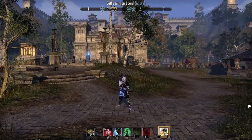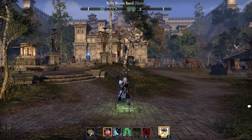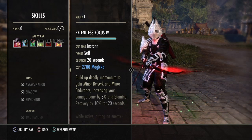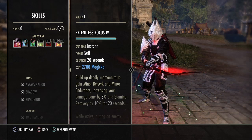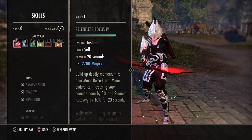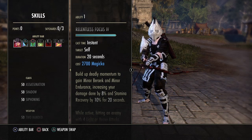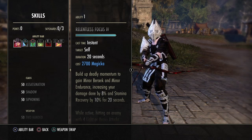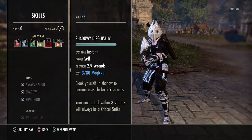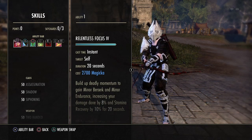Now Nightblade — I was very surprised, because honestly they did nothing to really change it. What they did is Grim Focus: for the Magicka morph, they made it scale off Spell Damage and Max Magicka, which was good. For Relentless Focus, the Stamina morph, it scales off Weapon Damage and Maximum Stamina, which is good. The initial cost is also a big change — instead of costing Magicka, it now costs Stamina. I think that's actually going to be a good change. It's going to cost less because of your CP and the armor you're wearing.